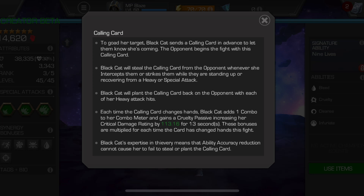Each card transfer also gives you a Cruelty passive that lasts 13 seconds, and the bonuses for those gains are multiplied every time the card has changed hands — there's a number attached to that passive buff that's your multiplier. You basically want to build that up to build this combo meter and increase the number of Cruelty passives you have.